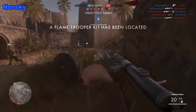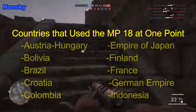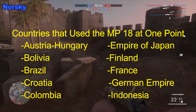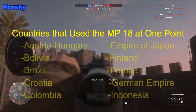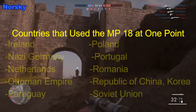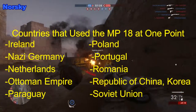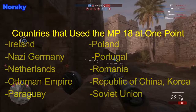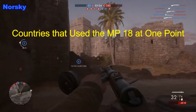Full-scale production didn't begin until early 1918. Though technically it's not the world's first submachine gun — being beaten by the double-barreled Italian Villar Perosa of 1915 — in modern usage the MP18 is still considered the world's first submachine gun, since the Villar Perosa had been designed as a light machine gun on aircraft before being adapted to infantry use as a single-barreled shoulder-fired weapon in late 1918.